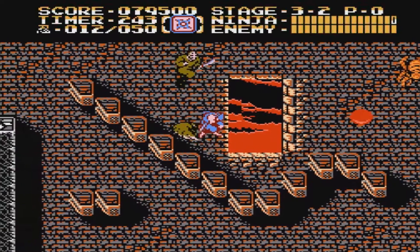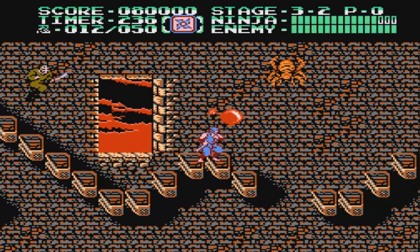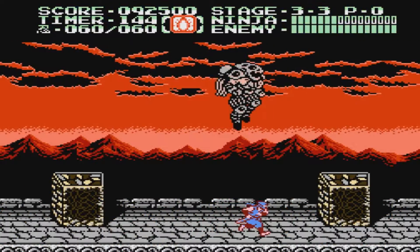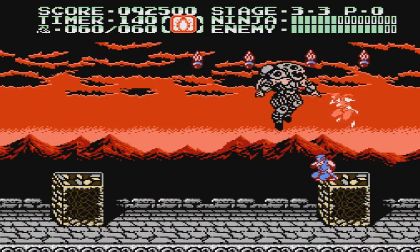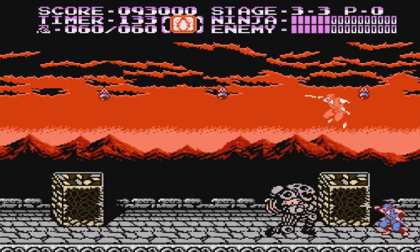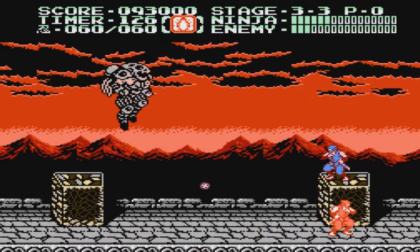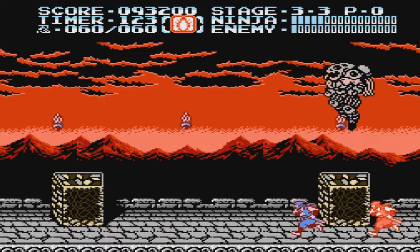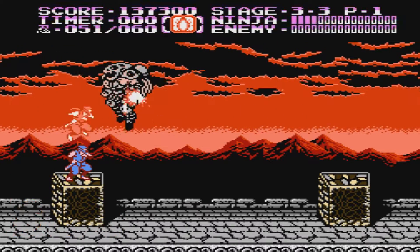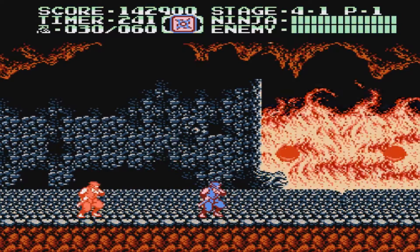If you want to check out Ninja Gaiden 2: The Dark Sword of Chaos, there are a few ways you can. First of all, it can be found on the Nintendo Virtual Console — on the Wii U and 3DS. It was released on the 3DS in 2013 and on the Wii U in 2016, so you can pick it up digitally there. If you want a physical copy, the game is 49% rare. Prices on eBay are not bad: $5.51 for a loose cartridge, and others around $10-14. There's even what looks like a sealed copy for $125 — holy damn, that's expensive. The loose copies are actually pretty reasonable. The other way you could get the game is as part of the Ninja Gaiden trilogy on the Super Nintendo, but that is very expensive. And yes, you can also use emulation to play it — I know, I know, that's not the real way to play it. Get over it.